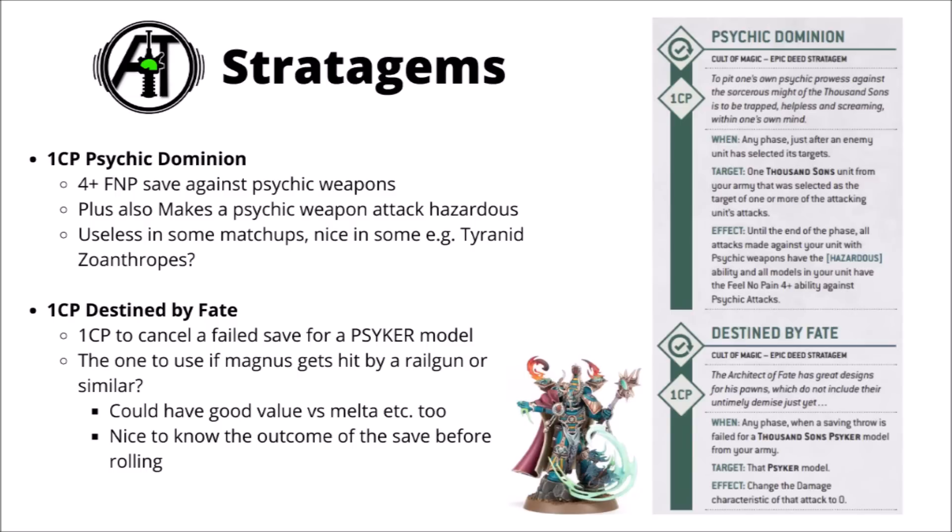For Stratagems, the Cult of Magic starts with Psychic Dominion - maybe the most situational, giving a 4-plus feel no pain against Psychic weapons and making any Psychic weapons hazardous when attacking your units. It's going to be entirely useless in some matchups, but nicest against things like other Thousand Sons or Tyranid Zoanthropes. For one CP there's Destined by Fate, which cancels a failed save for a Psyker model. This is particularly useful where Magnus takes a hit from a Railgun, or on Mutalith Vortex Beasts, or vehicles about to take excessive wounds from a close-range melta or high damage weapon like an Necron Gauss weapon. Flipping damage to flat 0 for one CP will often be worth it.